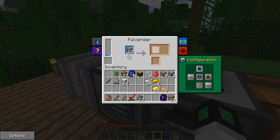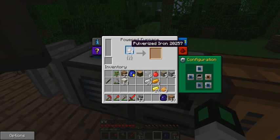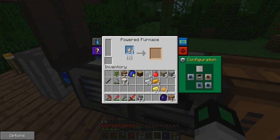It automatically outputs the stuff into the power furnace. That's good, because I've set it up this way - I have the furnace set to accept items from the left. I'm going to close this all up, I don't need it.